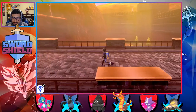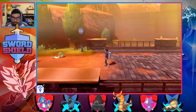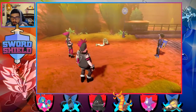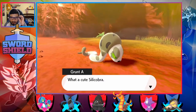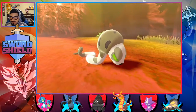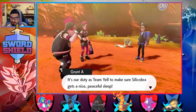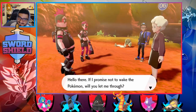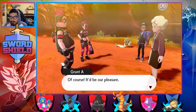I still got to be wary of the feathers. I want him! No, he's hurt. What a cute Silicobra — just look at those adorable eyes. Is he asleep or is he hurt? It's our duty as a team to make sure Silicobra gets a nice, peaceful sleep. Hello there — I promised not to wake the Pokemon. Will you let me through? Of course, it'd be our pleasure.